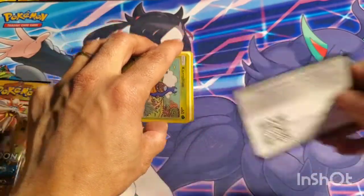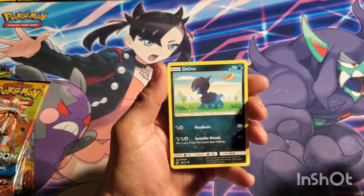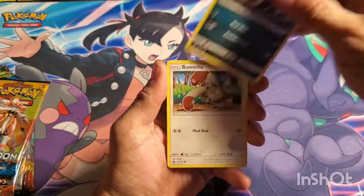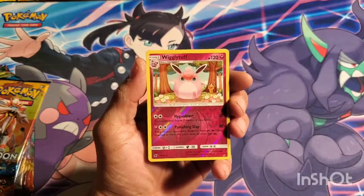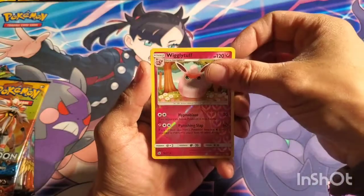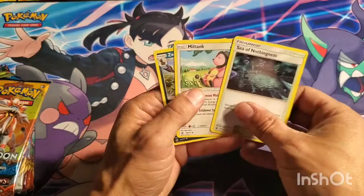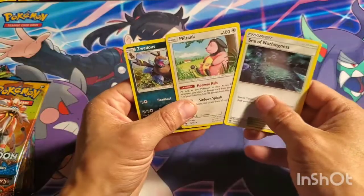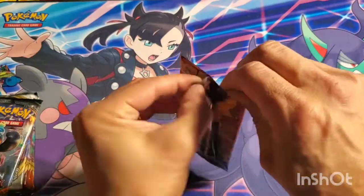Next up we've got Crimson Invasion. I believe Crimson Invasion has the gold energies in it, but since I've got enough packs I'm not going to do the pack trick. So: Hondor, Bunnelby, Shellos, Wigglytuff reverse rare — there we go, angry Wigglytuff — with a Starmie. Yeah, exactly. Big exactamundo.